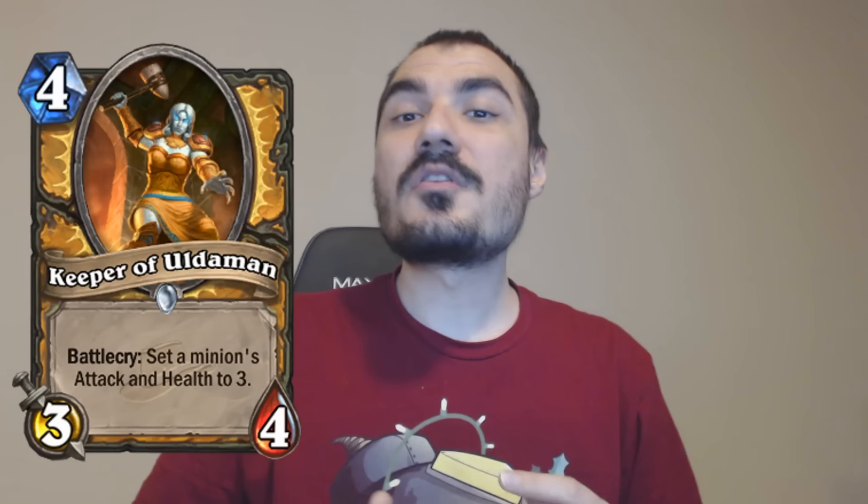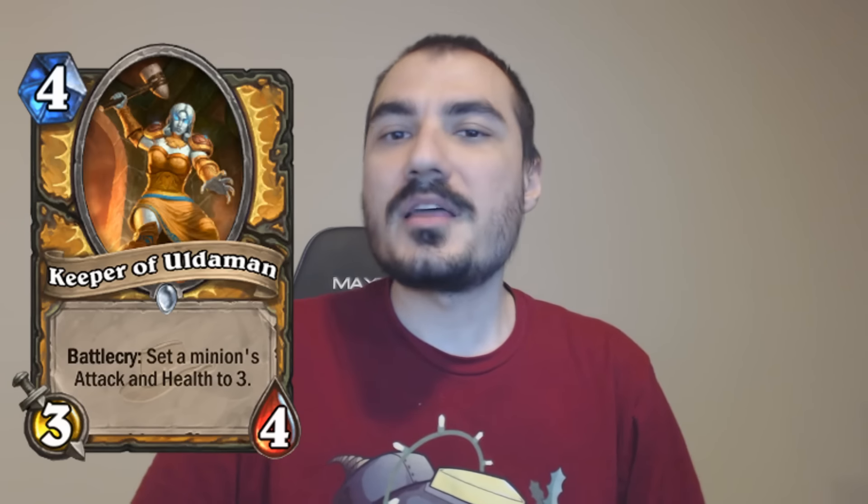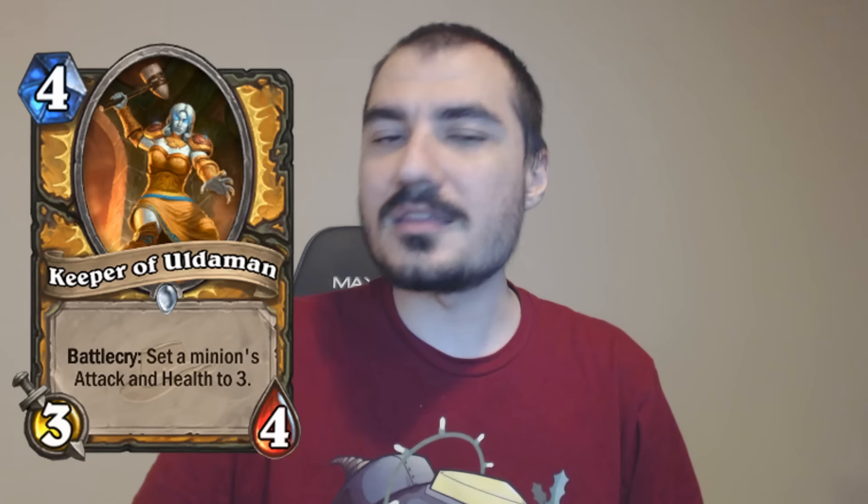The 2-2 is often going to have a charge effect that you add on top of your 1-1 because it often can attack immediately. Especially in Arena, when people are playing a lot of 2-3 minions, being able to buff your 1-1 guy with Keeper of Uldaman, kill their minion, and then have a tempo board is just insane sometimes. And the flexibility just makes it really amazing.